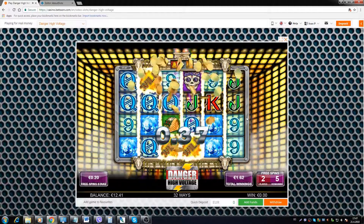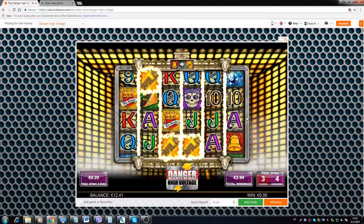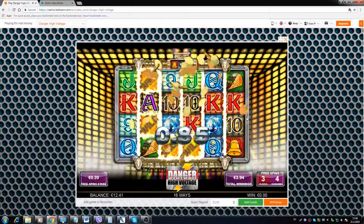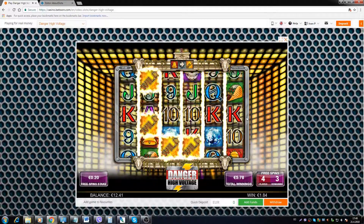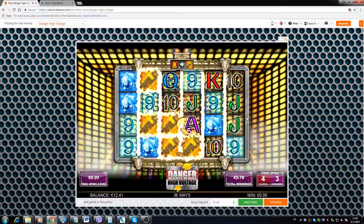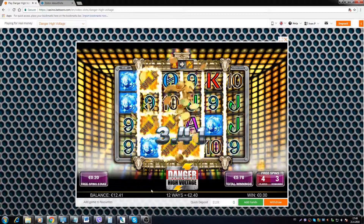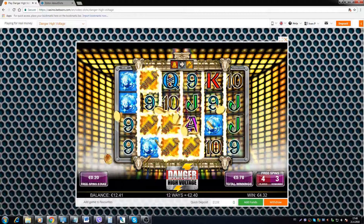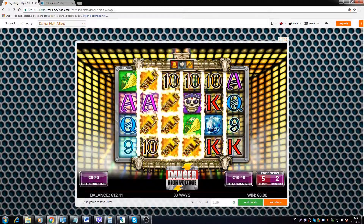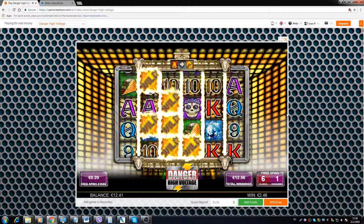And another one, so we are guaranteed some wins at least. If we can get one on the fifth reel as well — basically if we could fill one of these reels with the wilds, we'd get extra three spins. So now we have a chance here on the second reel. If we get another bell on one of these two spins, we'll re-trigger.